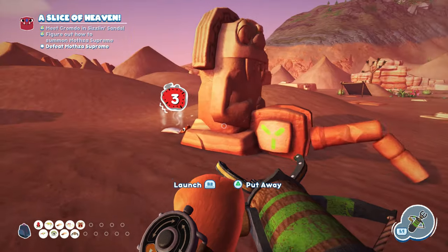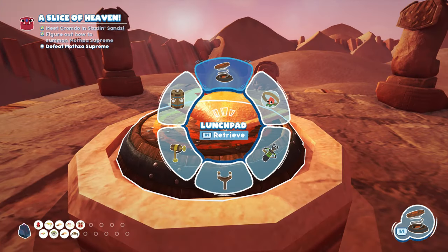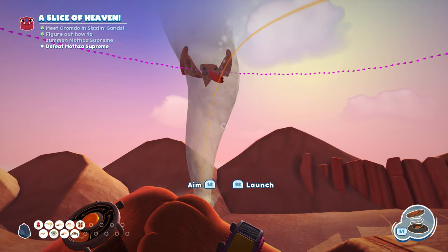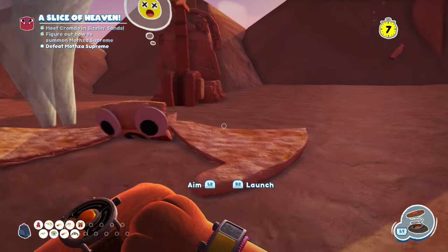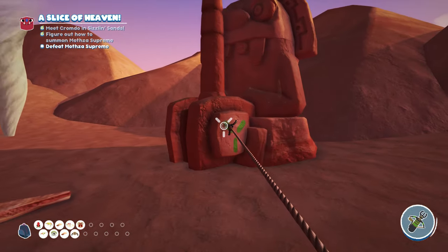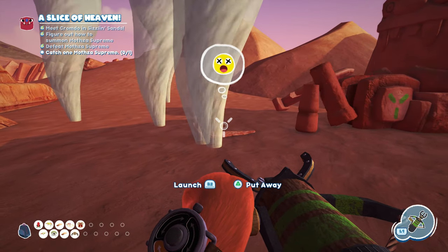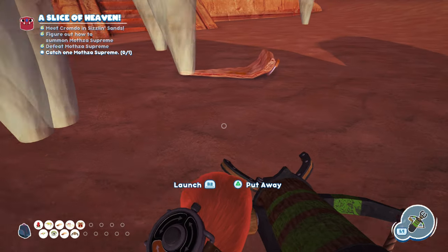For the final phase, he will start summoning tornadoes out of the ground. What you've got to do is aim the lunch pad into the big tornado and shoot it — the tornado will carry the Bombino up to the boss, and then you can hit him one more time with an Ancient Pizza Cutter. That's the trick for the final phase: shoot a Bombino into the tornado instead of directly at the boss, and the tornado will carry it up.